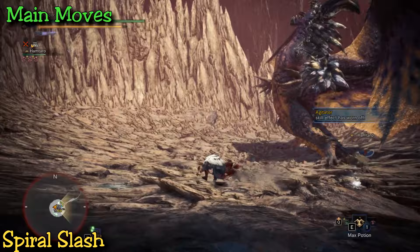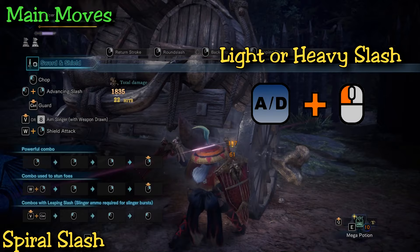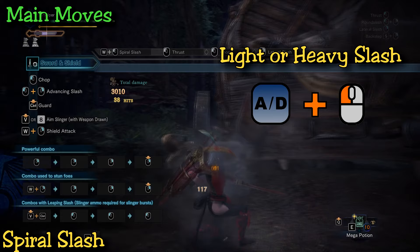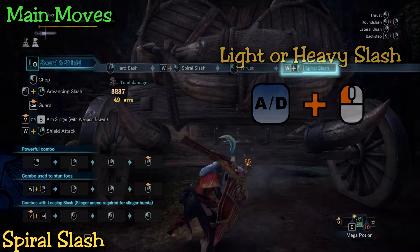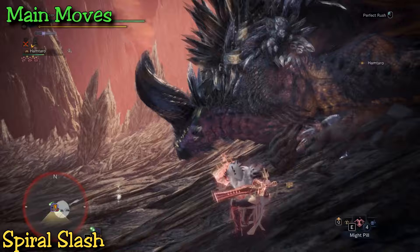The spiral slash is a light attack that lets you deal damage while also pivoting. Remember the first combo with two light and three heavy hits? You can use spiral slash anywhere within that combo to adjust your positioning and make sure you're attacking the right body part. The skill lets you infinitely attack by alternating between light and heavy hits and pivoting to restart the combo. It's a great way to constantly output damage, but it's not your strongest hit — you do want to fit in your perfect rush and charge attacks, so don't get too caught up in infinitely attacking.